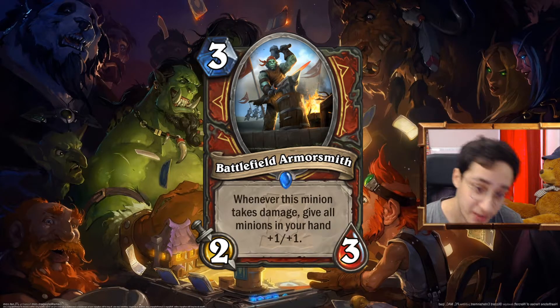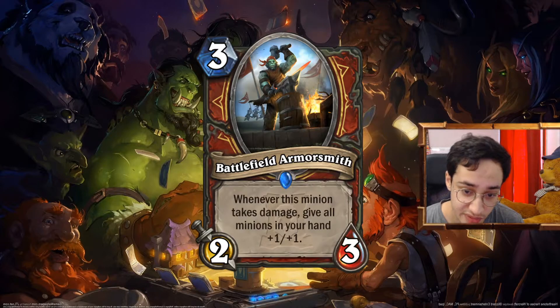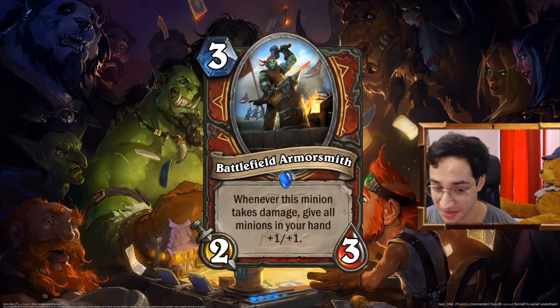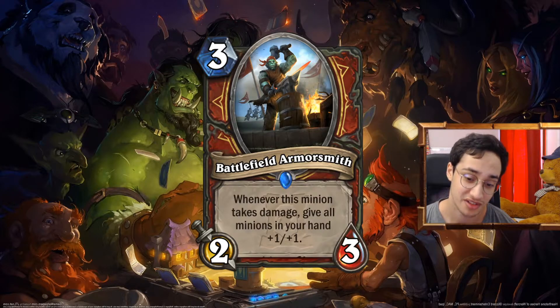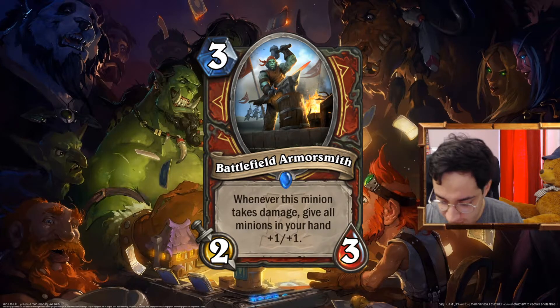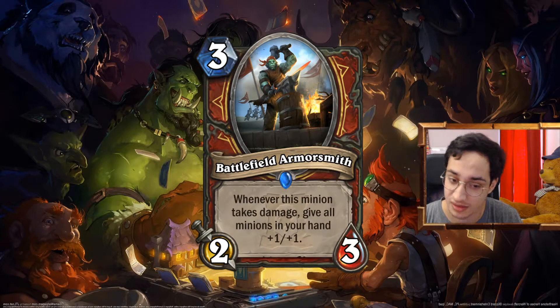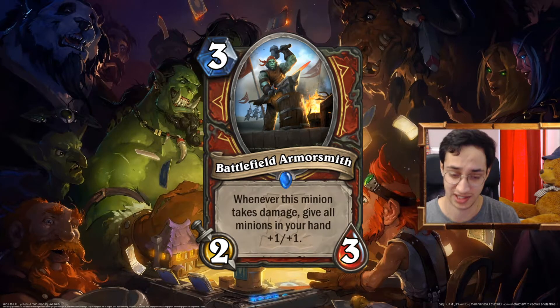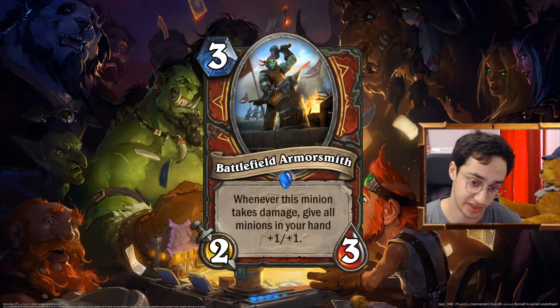First off, Battlefield Armorsmith: 3 mana 2/3. Whenever this minion takes damage, give all minions in your hand +1/+1. Hand buff — I had to. Honestly this is really strong. Does it fit in the normal hand buff build? Maybe, maybe not — it depends on the meta. If you face a board-centric meta, this is really good on its own. But if you face decks using spells and not focusing on board, you might have to switch to the Risky Skipper build, because there is a Risky Skipper build. You have the Crabot K already where this could fit in. Honestly, this is really good.